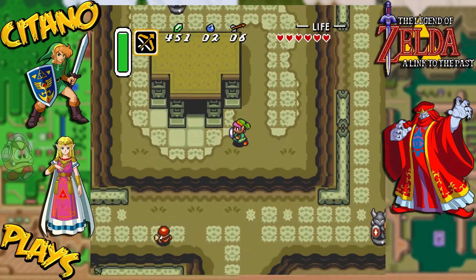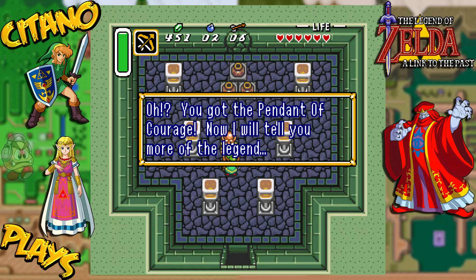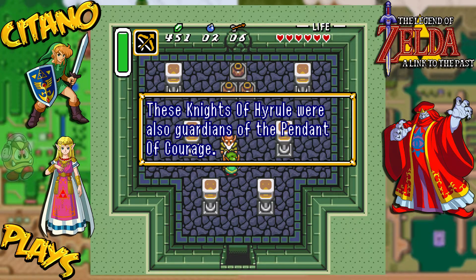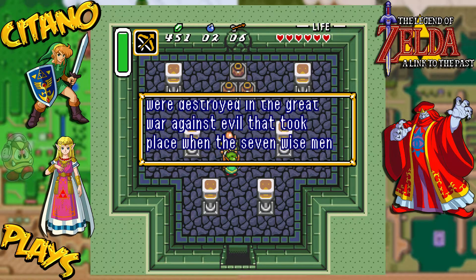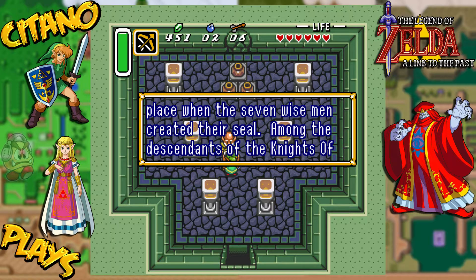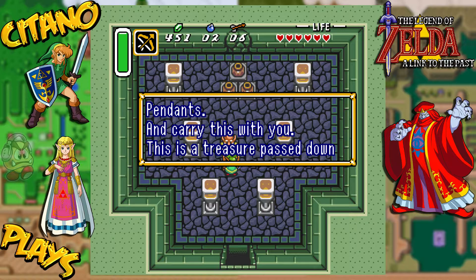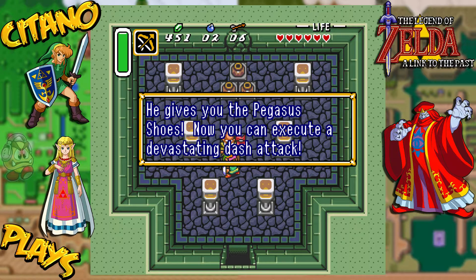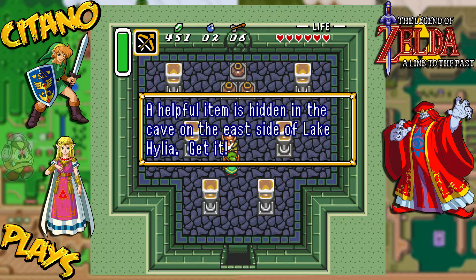So down here and meet with Sahasrala and see what he has to say. You got the Pendant of Courage. Now I'll tell you more of the legend. Three or four generations ago, an order of knights protected the royalty of Hyrule. These knights of Hyrule were also guardians of the Pendant of Courage. Unfortunately, most of them were destroyed in the great war against evil that took place when the seven wise men created their seal. Among the descendants of the knights of Hyrule, a hero must appear. And we get the Pegasus Shoes. So now you're going to execute a devastating dash attack — hold the A button for a short time. A helpful item is hidden in the cave under the east side of Lake Hylia. Get it.